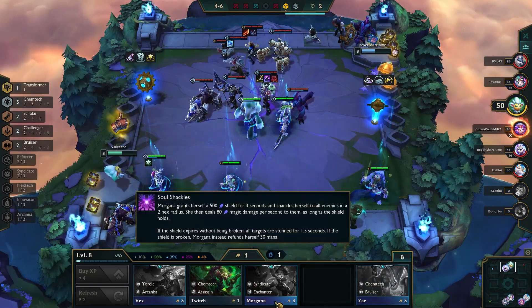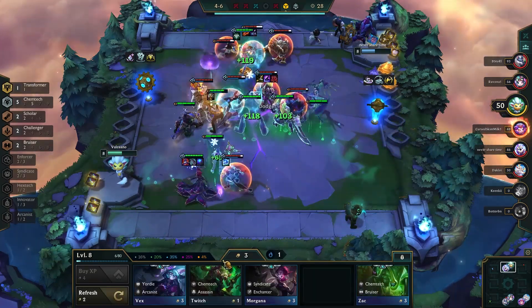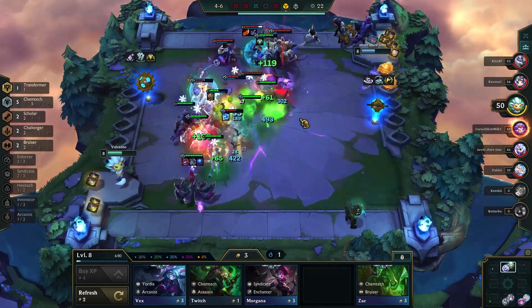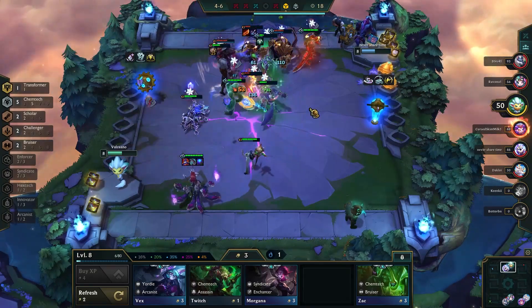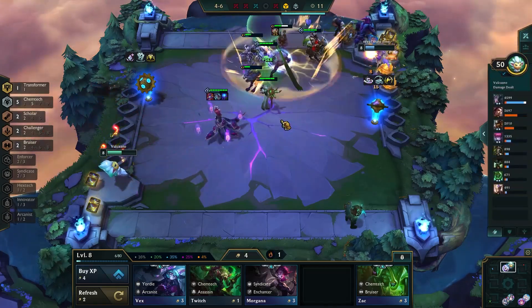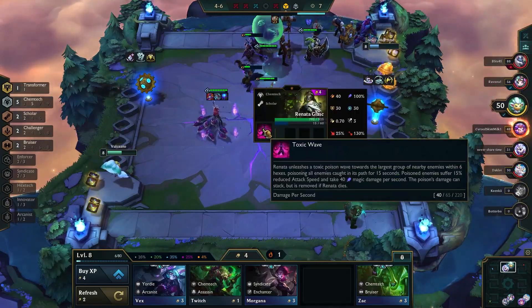Hello and welcome to another Giant Slayer TFT Top 5 countdown video. My name is Till Truth and today we'll be taking a look at the current top 5 compositions for Patch 12.9. The newest TFT patch changed a lot of the meta, or did it? Well it did, but a lot of the compositions we saw doing well in the previous patch are actually still doing well now. The main reason is that the new egg mechanic gives everyone a free Tome of Trades, meaning it's much easier to chase certain synergies like Innovators, Mutants, or Strikers.